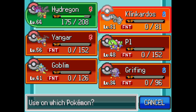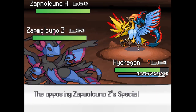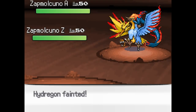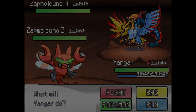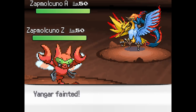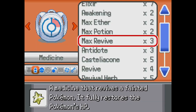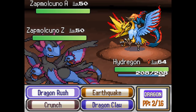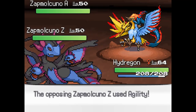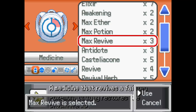I'm gonna heal someone else, just in case. Say I played unfair using items all you want, but this is not a fair fight. Oh my God. I pretty much get one hit with Hydreigon each time. We need to take out Articuno. Oh, we lost. I survived - he was frozen. Great.